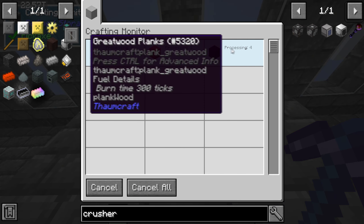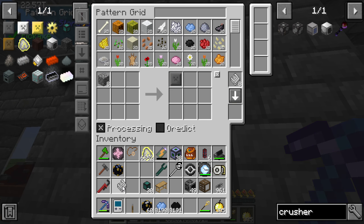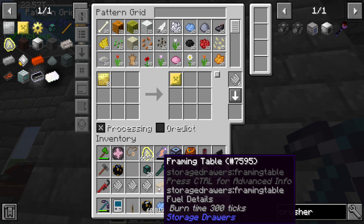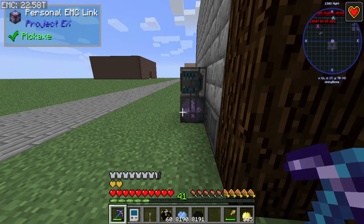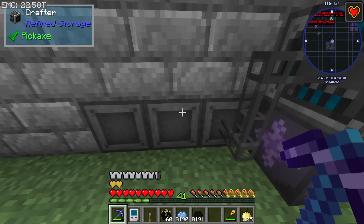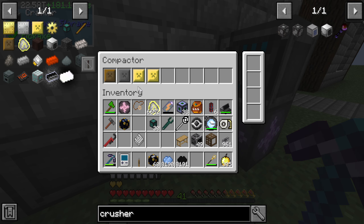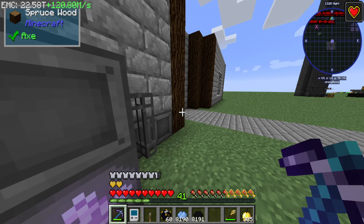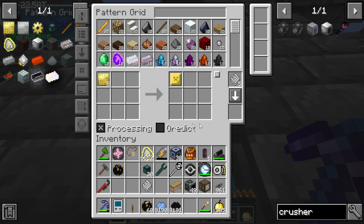Cobblestone and iron — I'm going to need to teach the system all the plates. In between episodes I did animate the compactors. I made two of the same thing by mistake — I meant to make the plates. Let me fix that and get the right recipe set up.